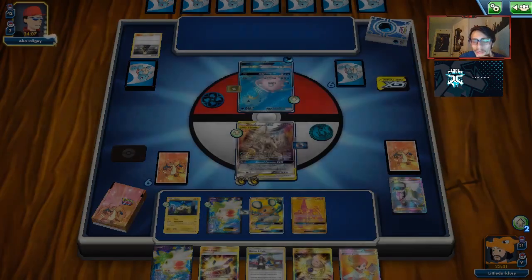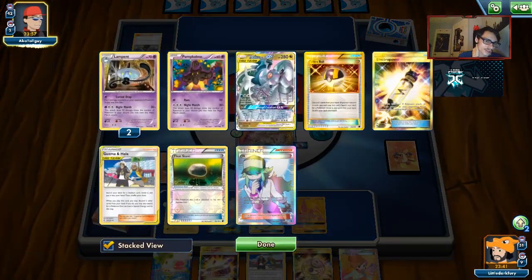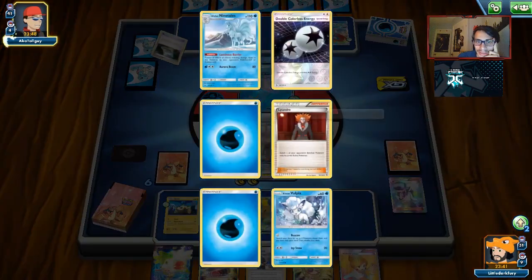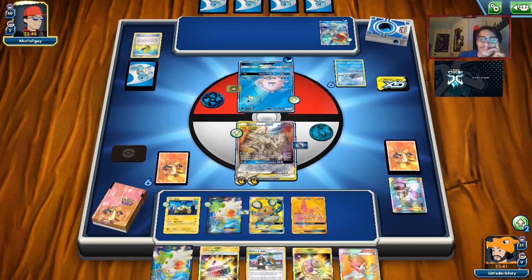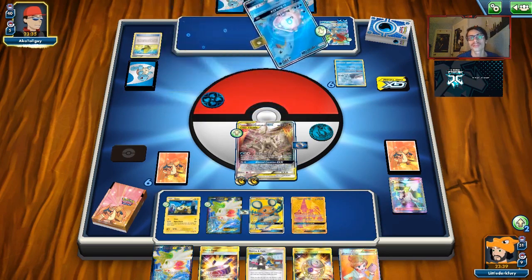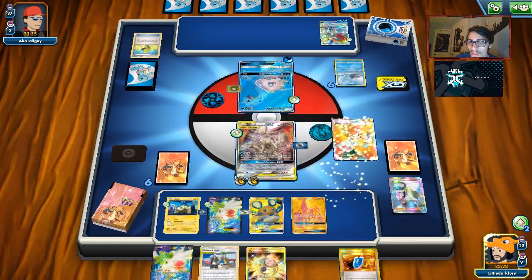Wait — for a moment I thought we already did Altered Creation. We did not have game yet. We need to get Battle Compressors and get Night Marchers in the discard pile. Opponent gets a Keldeo — unfortunately for them, Keldeo will not save them. That Town Map is getting played too. Alolan Ninetales — not a big threat. We can actually knock out Lapras here thanks to Choice Band and Altered Creation, allowing us to do an extra 60 for 210 damage total — just enough to take out Lapras. For knocking it out, we're taking three prizes, and then we knock out Keldeo and win the game.